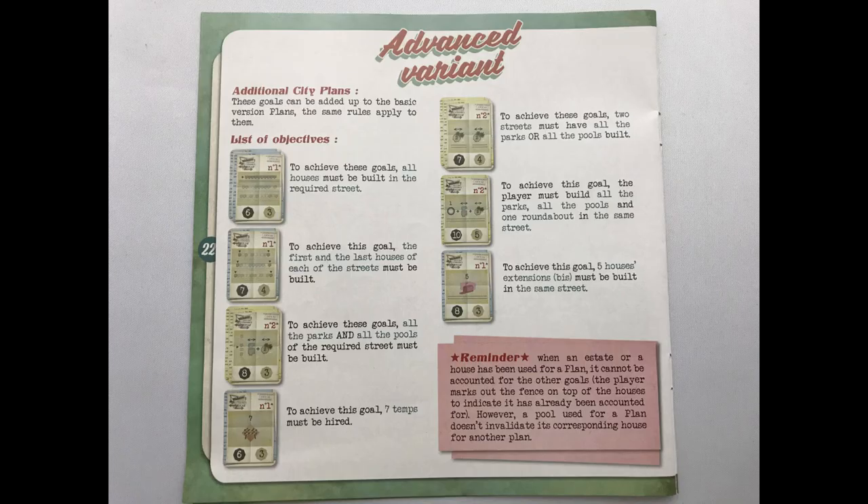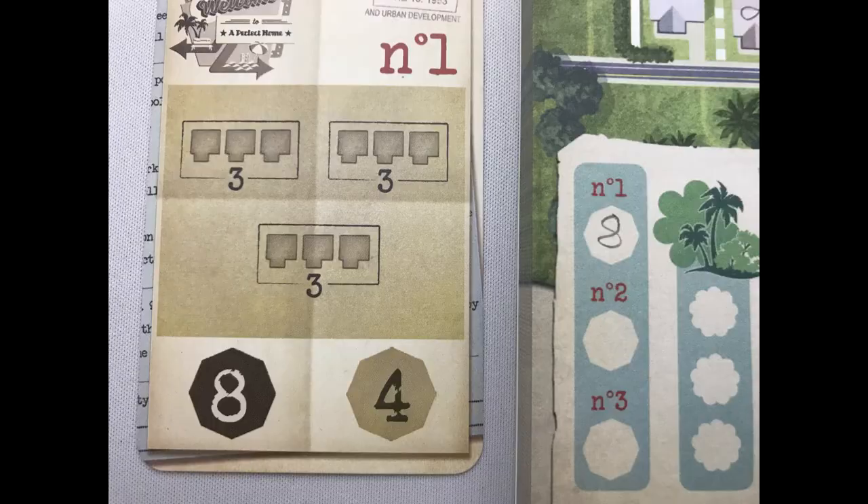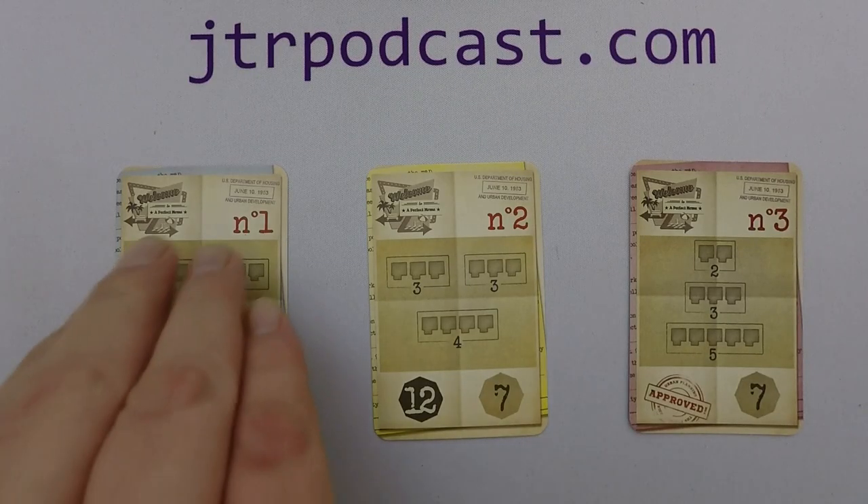The advanced city plan cards are described in the rulebook. A few examples include needing your fifth house with a BIS or your seventh temp agency. If a pool is used to complete an advanced city plan, it does not rule out its attached house from being part of an estate for another city plan. The player or players that complete the city plan first write the higher number on their sheet. The first player to complete a city plan may also choose to reshuffle the construction cards back into three piles of 27. Once a city plan has been completed, flip the card over — all players can now earn the lower number when completing it.